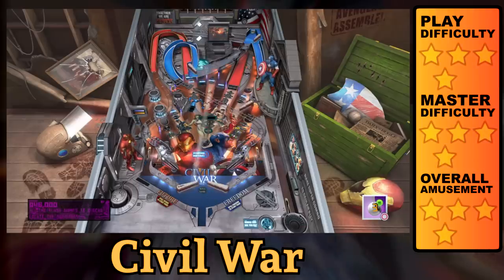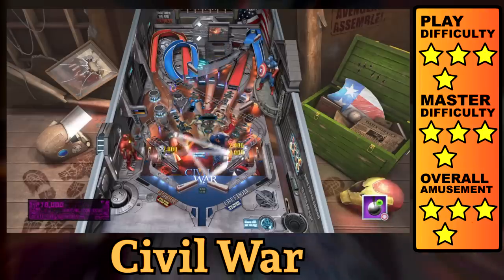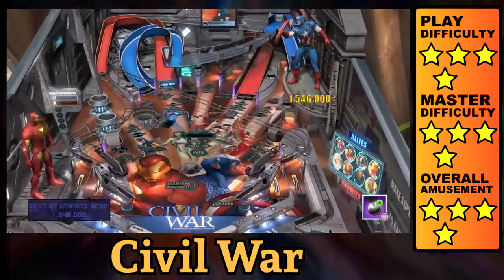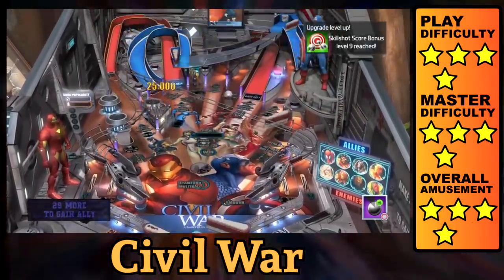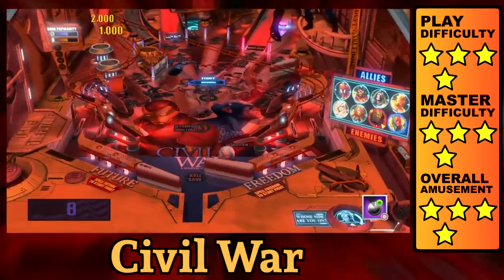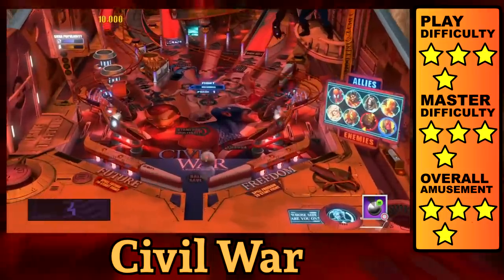Civil War is a bit confusing at first, so pay attention. You start with the option to play a two-ball multi-ball that will determine your starting score. Your high score on this mode will always be your starting amount, so you don't need to keep replaying it once you're happy with your total. The real game begins with you choosing a side — Iron Man is for the registration act, and Captain America is against it.